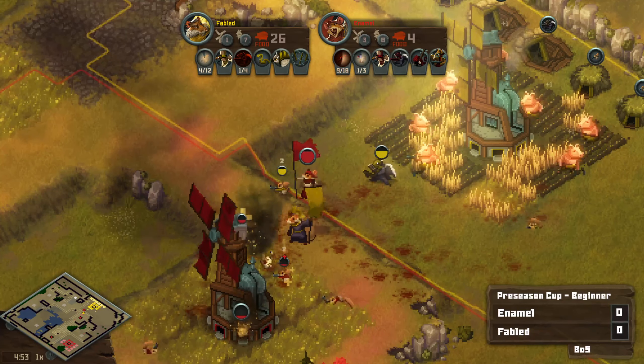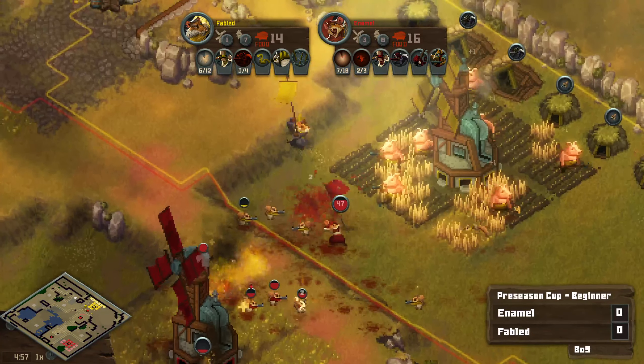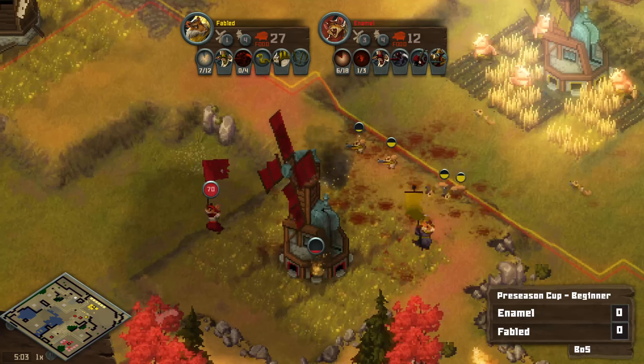Really trying to keep these skunks alive — one of them went down. If Fabled can somehow manage to get up to those four skunks that they're going for, they'd be in a very good position to try to hold this.